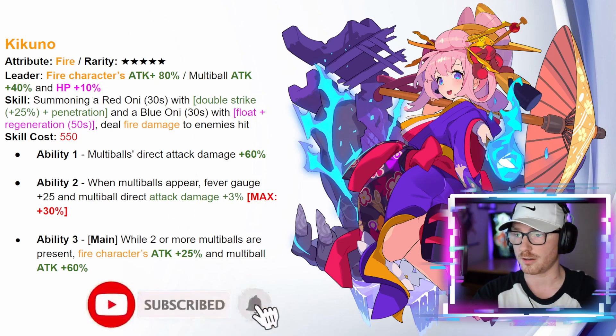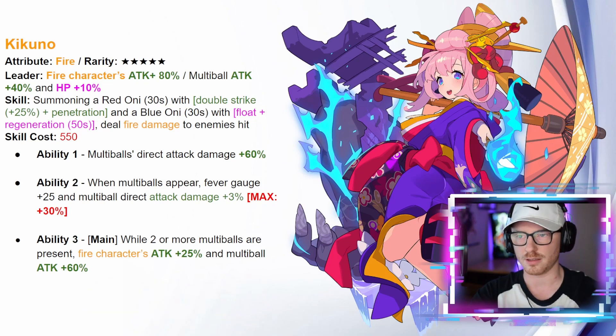The first unit is a fire five star named Kikuno. She has the leader ability of fire characters attack plus 80 percent, multi-ball attack plus 40 percent, and HP plus 10 percent — so she is in that multi-ball fire category. Her skill summons a red oni for 30 seconds with double strike 25 percent and penetration, and then a blue oni for 30 seconds with flow and regeneration for 50 seconds, dealing fire damage to enemies that are hit. It does have a higher skill cost of 550.